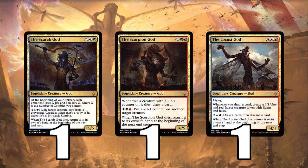What's also great about these gods is when they actually kill them — Declaration in Stone is going, so that's one of the exile spells out, but Cast Out is obviously still a card. They do come back to your hand, which is really, really good. Yes, we have to spend a lot of mana to get them back onto the field, but they're still very powerful and you can just play them again.